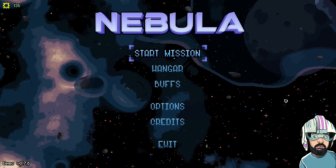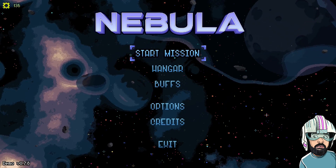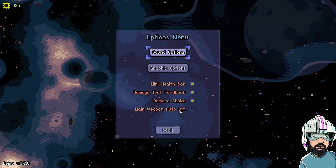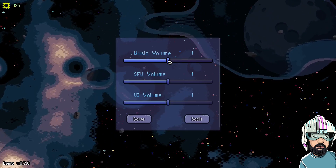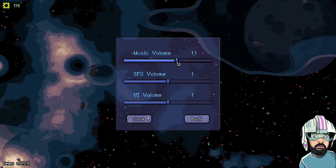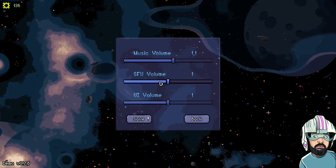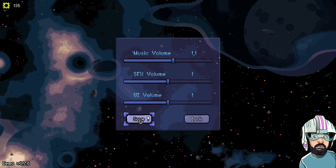So let's take a look at what it is, but first of all, as always, we are going to take a deep look at every single aspect of the game and we are going to start off with the options. As you can see, we have some sound options here — you can hear the volume being played out. Pretty basic: music volume, SFX, UI volume. I'm going to leave it at 1.5 and save it, then we'll check out the rest of the options.